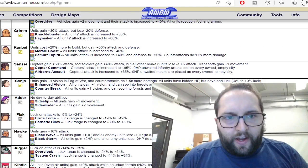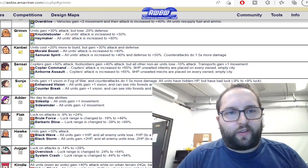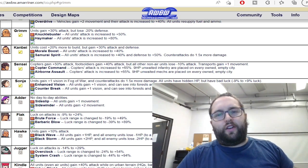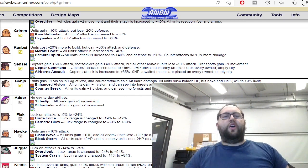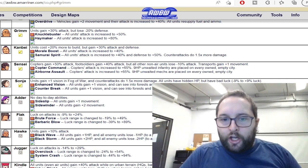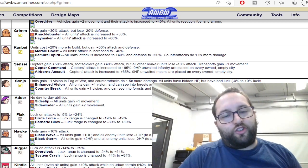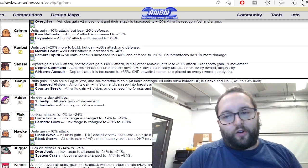Grimm! Unit gain plus 13% attack but lose 20% defense. Knuckle Buster for 3 stars — all unit attack is increased to 50. Overkill! Most of the time I will suggest the player to use the power. It's much better than the Super.